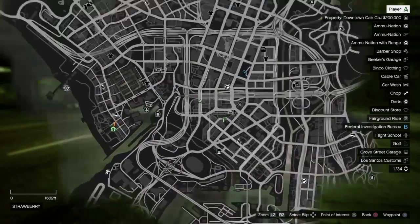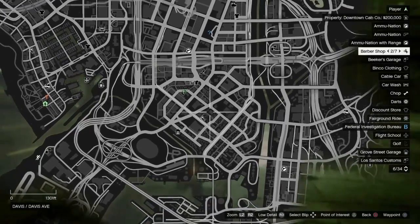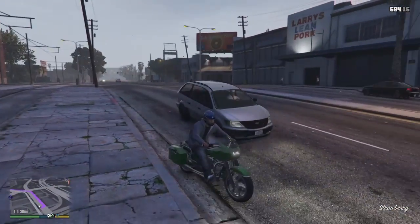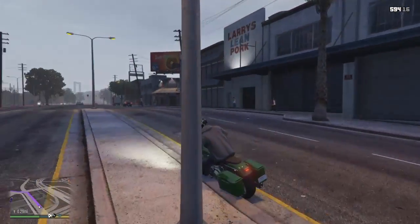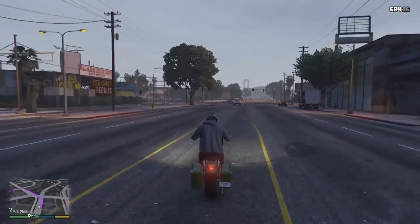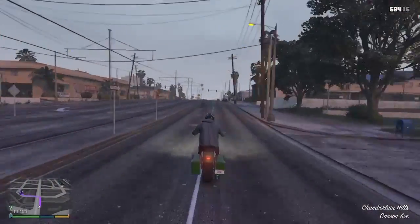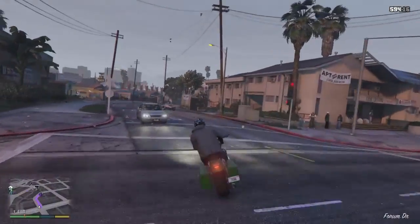Alright, so the first step is you're gonna wanna go on the map and look for the letter T. It should be near where Franklin used to live. Now, after you did the mission — after you assassinated the first guy — you would already own his new house, but it would be right around where his old house was. Drive over there and you're gonna see her. She sorta looks like a hooker; she's wearing jean shorts and maybe a yellow shirt. You'll see what she's wearing when I get over there. She'll just be standing on the corner of the sidewalk, and all you need to do is just pick her up.